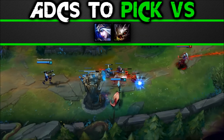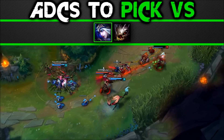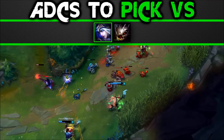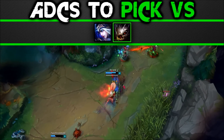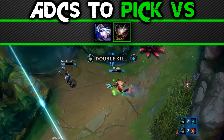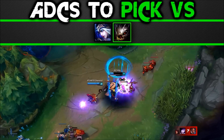ADCs to pick Nami versus — she doesn't counter these lanes completely, she can still lose, but she has a higher chance to win. Ashe: she is heavily immobile. You can take advantage of this by making it easy to land your Q and ultimate. In the laning phase you can harass her down heavily and out-trade her with your heals. She can't really retaliate. Kog'Maw: exactly the same as Ashe — he can't deal with your start game harassment, he's immobile, and your heal out-heals him and your damage usually out-damages him until later. Overall just take advantage of weak start game carries.